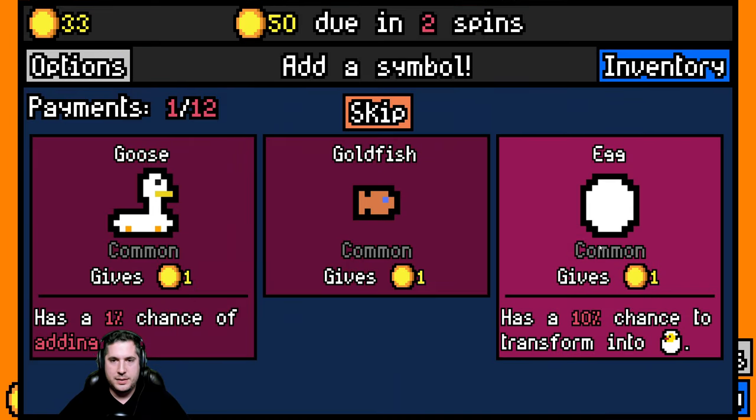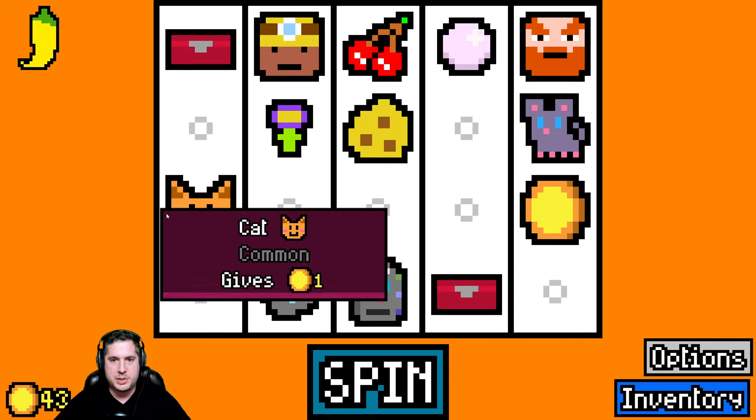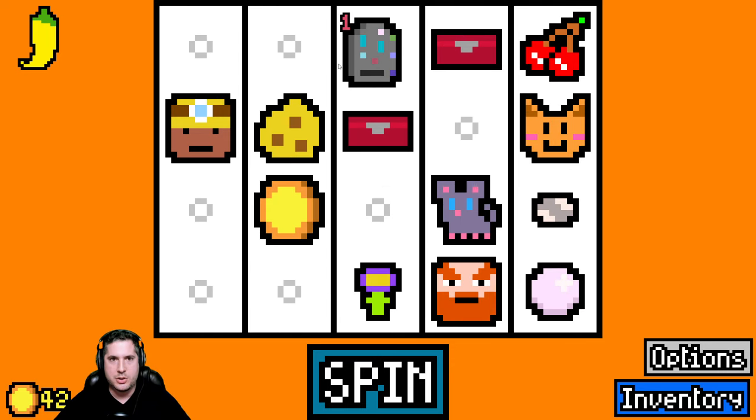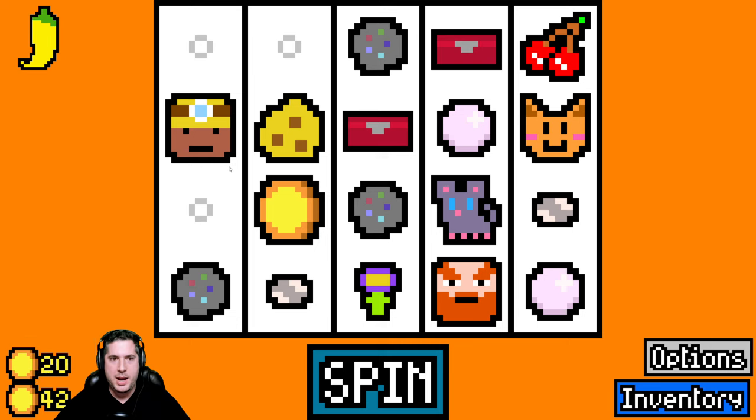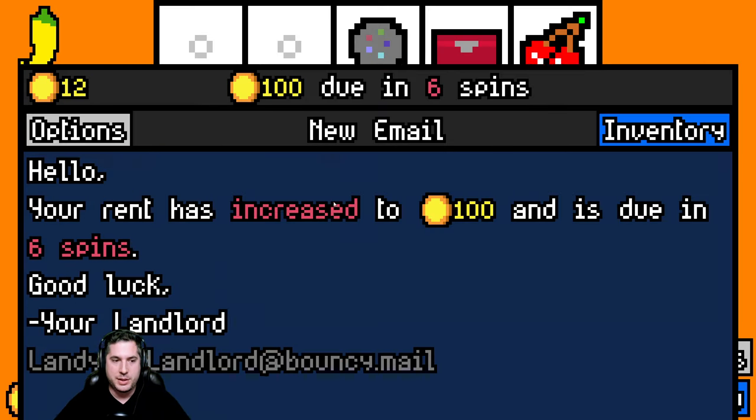Goldfish, goose, egg - we're gonna skip. We want to keep this a little thinner. There's a mouse - we have a mouse! Eat the cheese! There's the miner mining. We just got a bunch of gold there and that was just in time because we ended up paying our bill.